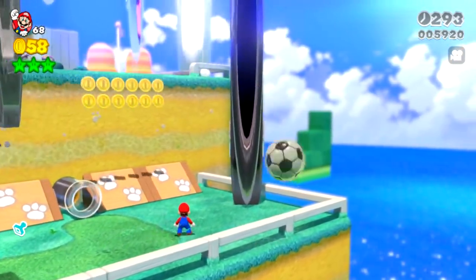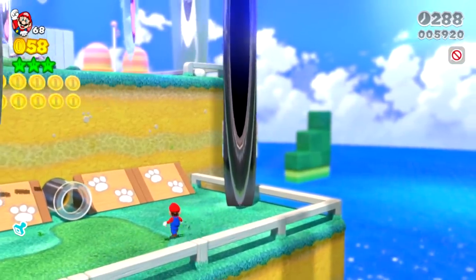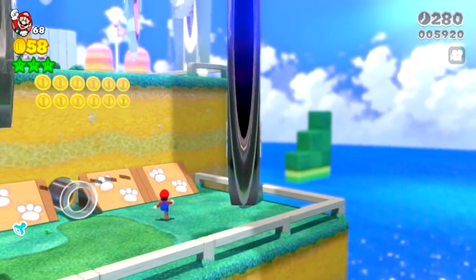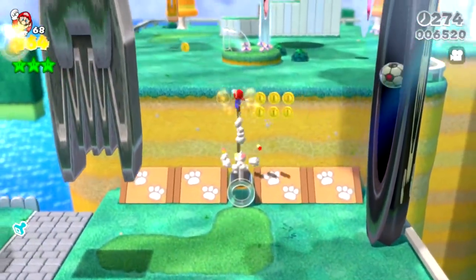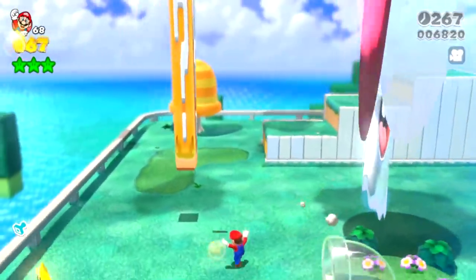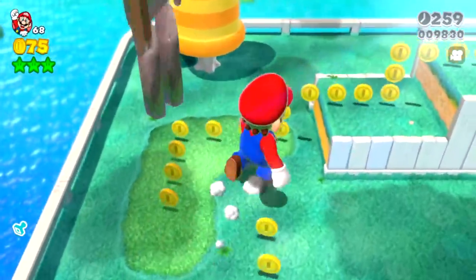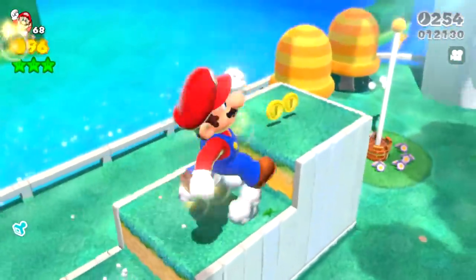The soccer ball launcher — I love that the soccer ball is still launched from the center. I can't even get closer to it. It's funny that Bullet Bills get launched from the bottom but the soccer balls are launched from the center. We've got some happy ghosts and a very tall question mark block. We've got a Walleye over here — his dancing looks very exaggerated.